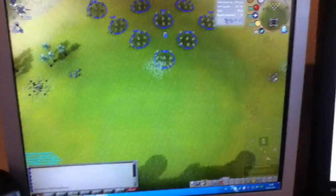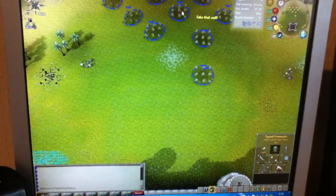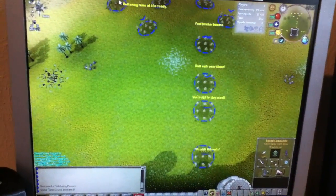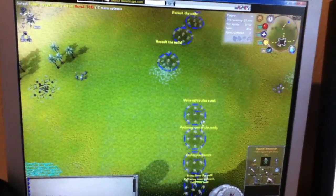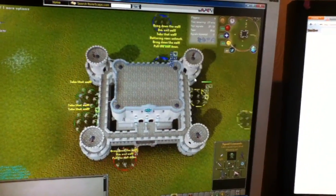So just make your units attack the wall. You have all your ten units attacking your wall. Just put yourself like this.